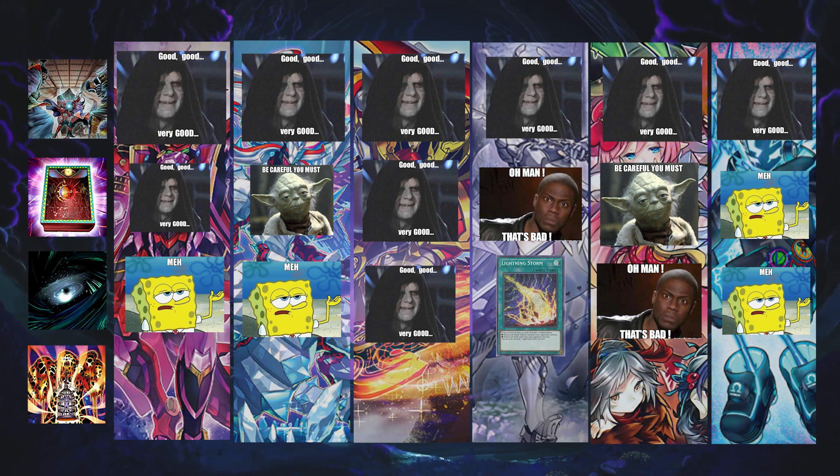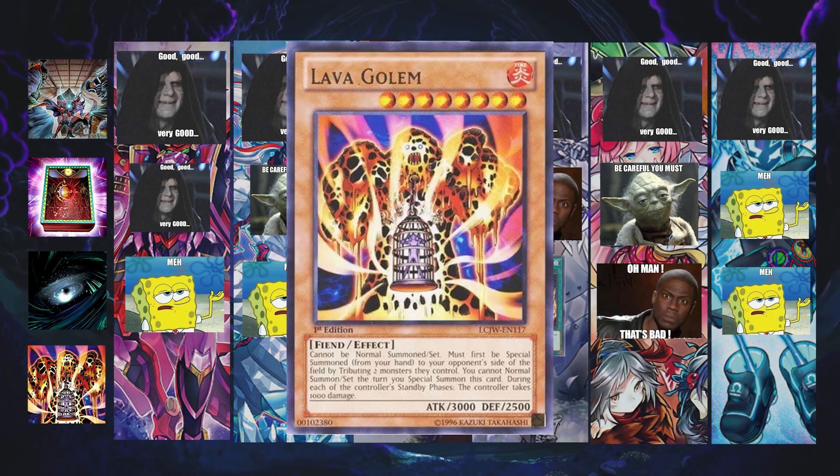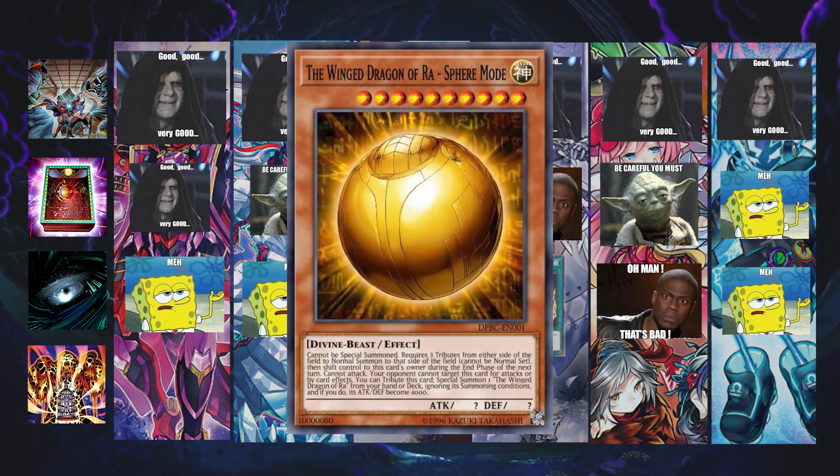My personal favorite card type for this format — you can consider this as either Lava Golem, Ra's Disciple, or Kaijus depending on the deck you're playing, and I'm going to talk about how effective they are against each deck and what you'll tribute. Against Kashtira: Ra's Disciple is probably the more prominent option because it deals with Arise Heart, Shangri-La, and Fenrir — the base minimum you'd expect them to have. It's a little more difficult to out Ra's Disciple because you need non-targeted removal. So definitely Ra's Disciple against Kashtira.